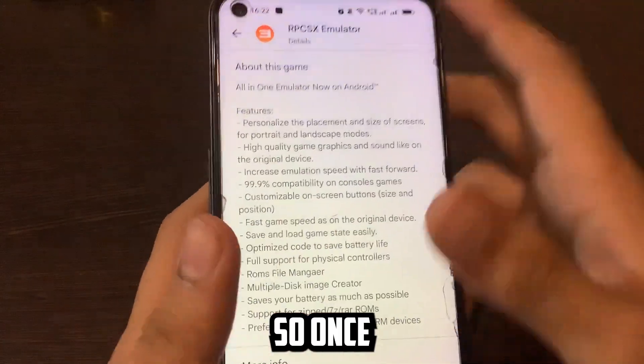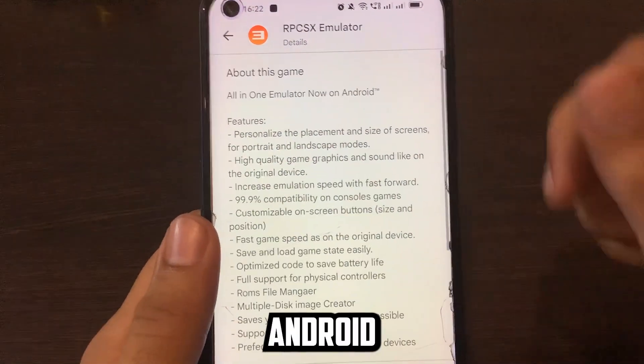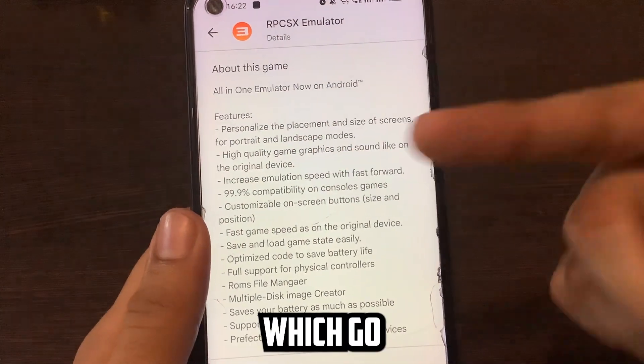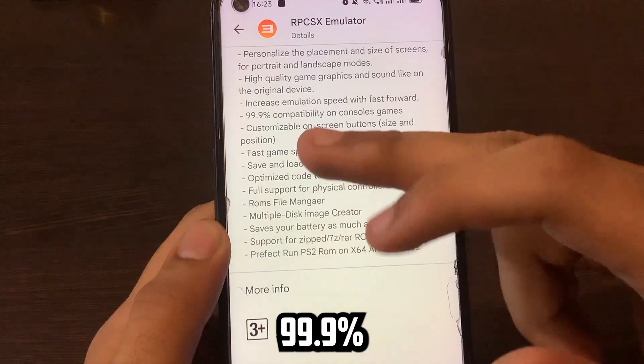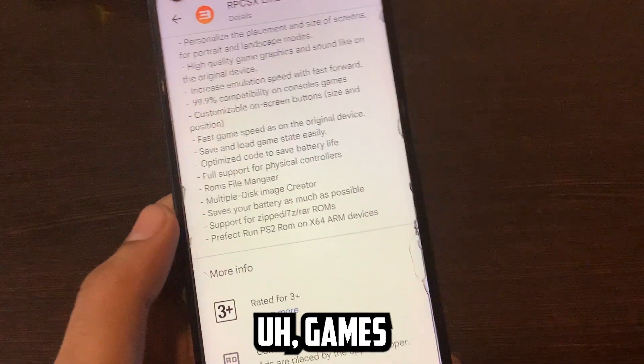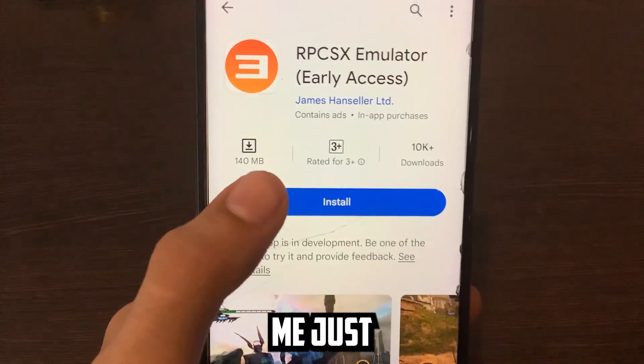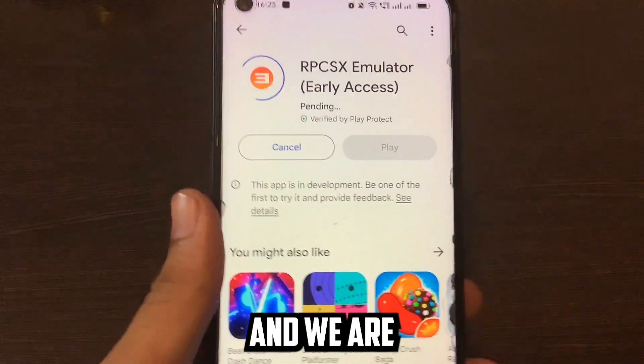Once we go into the app description, it says 'All-in-One Emulator, now on Android,' and lists features like 99.9% compatibility on console games and customizable on-screen controls. Let me hit Install and see if this emulator is real.